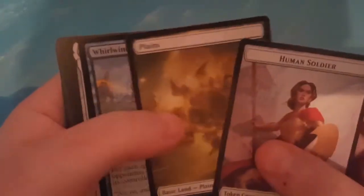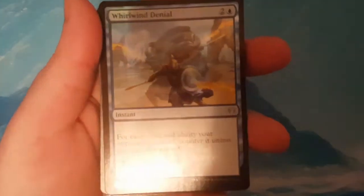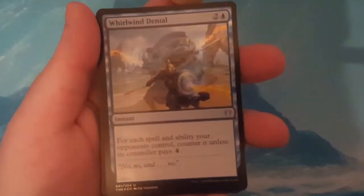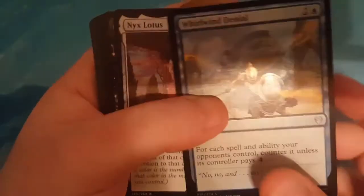Let's see what we got for Uncommons. I did sort the other box on commons and uncommons — I didn't pull a whole lot of the good uncommons I was hoping for. But now, that's cool. I'm happy with this box right off the bat. I am a big fan of Counter Magic and I collect Foil Counter Magic. This pack gave me a Foil Whirlwind Denial. That's actually pretty cool, I'm happy with that.